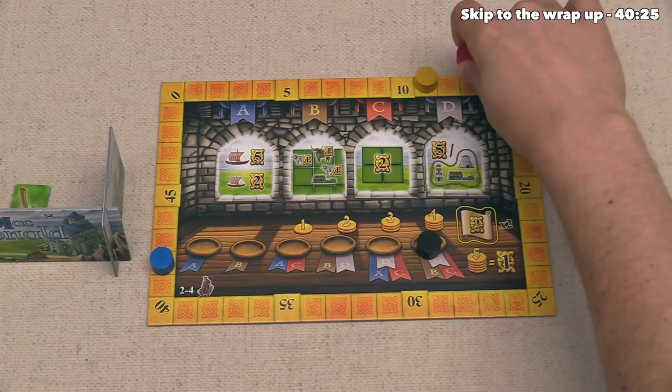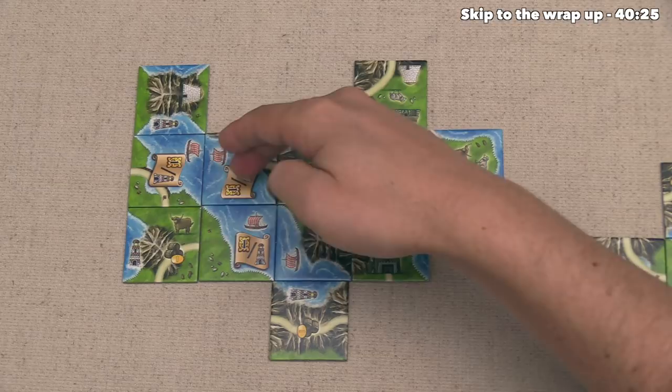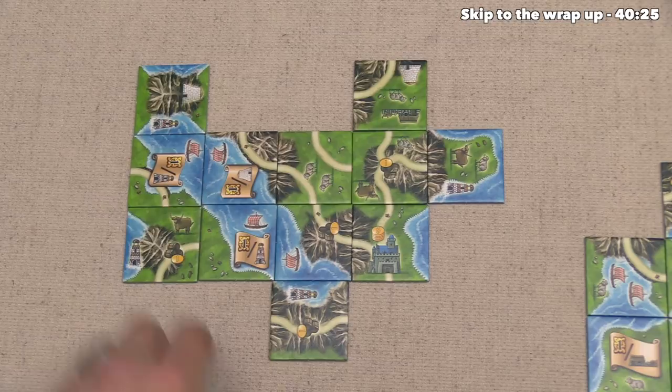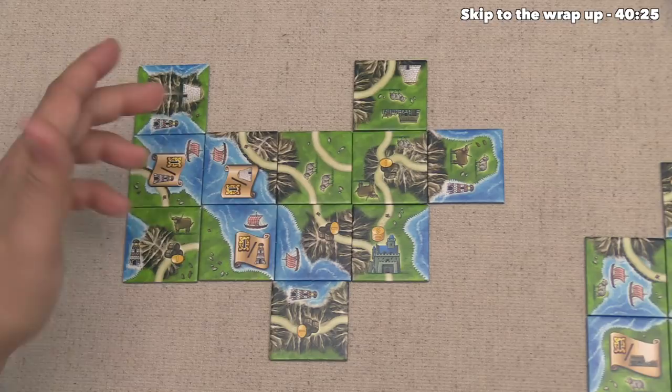Next up, the blue player has three scrolls, and all of them are in this completed lake area. Now we can see that two of them will give them one point for every lighthouse they have, and one is a point for every brock, and they are all doubled. So effectively, this is four points per lighthouse and two points per brock. So we can look out, and they have four lighthouses, so that is 16 points there, and they also have two brocks, so that is going to be four more points, bringing this up to 20 points for their scrolls. So this will jump them from 42 all the way up to 62.